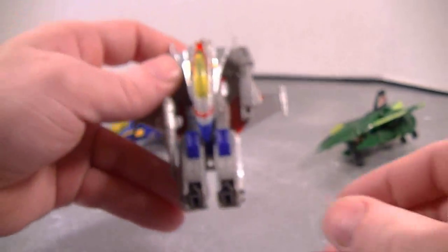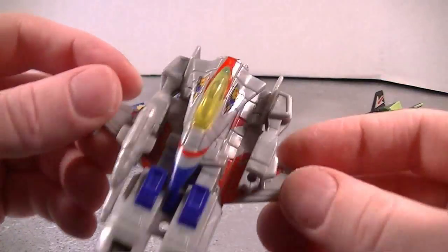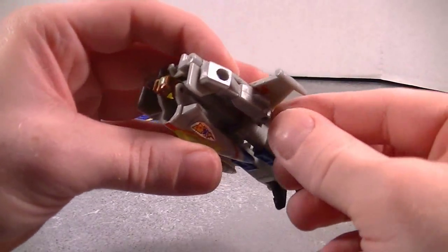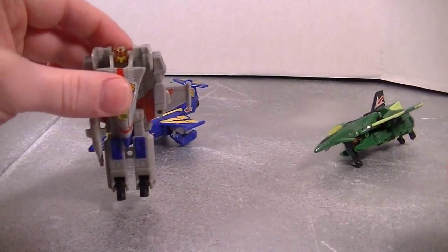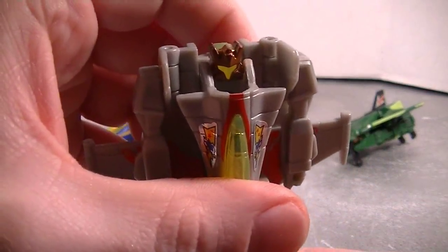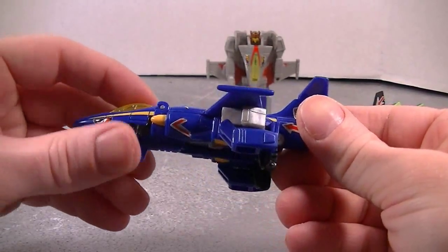Look at that light piping — holy moly, his whole face is like one big eye. Wind Razor articulation — that's pretty much it. Wind Razor is actually the leader of the group, so there you go.